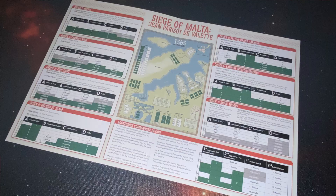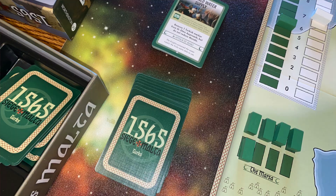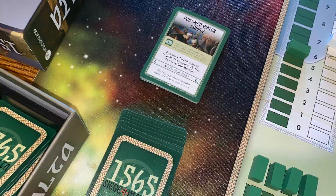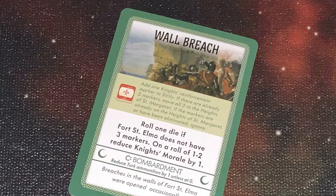On your turn you have an order sheet, so you decide what order you want to do. You can do skirmishing, or defend the harbor, or move units around the board — there are different things you can do. Once you have selected what you want to do, you place your card there indicating that you selected that order for the turn.